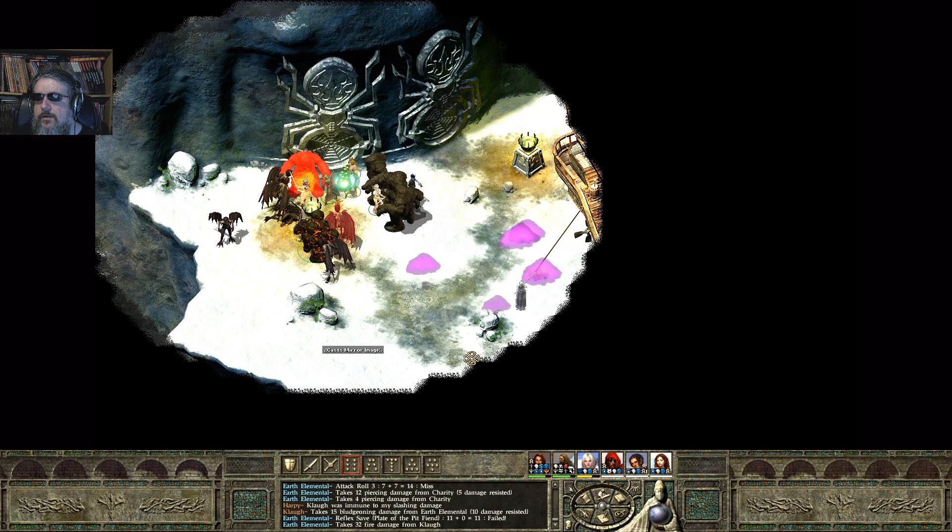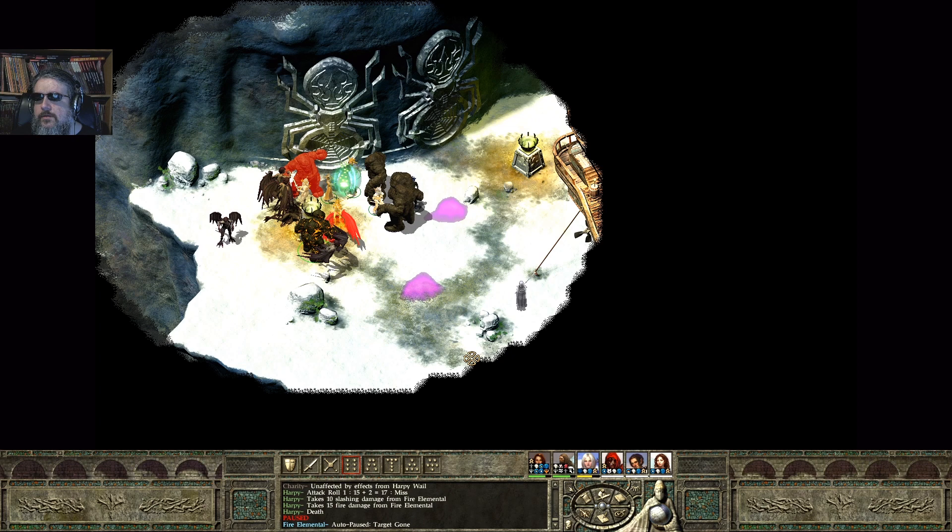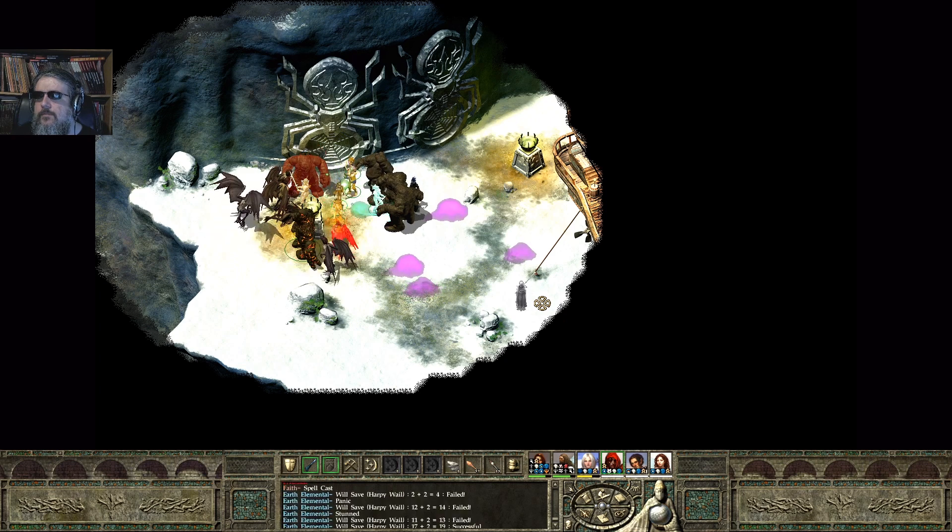Another harpy down. This elemental is just chewing through these harpies, which is as it should be. Let's attack this harpy up here. Charity is hasted and Marcus has cast another spell. I'm going to drop a spider over here for Mirabelle to deal with. The summoned earth elemental got stunned by the harpy's stuff.